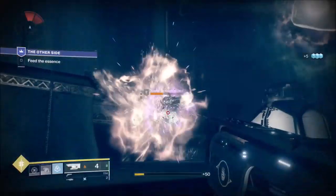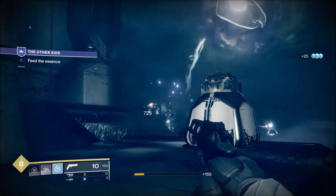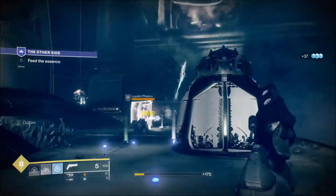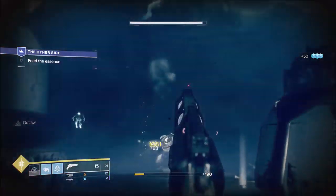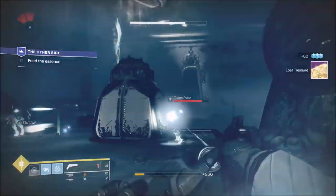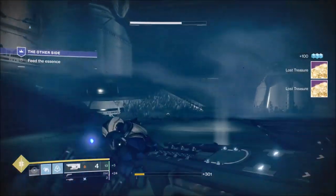There's a wizard there — just use cover, you don't have to push anything or go crazy. You can do this at your leisure. Everything you kill releases an essence, so we're slowly but surely working our way through the enemies.